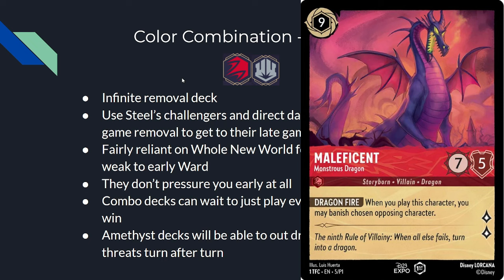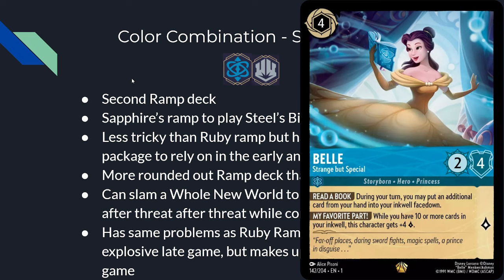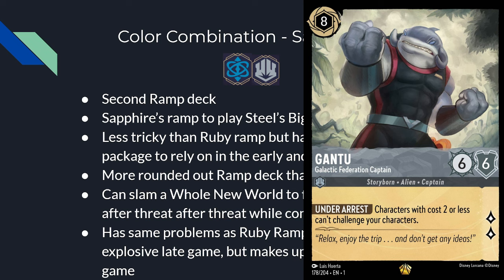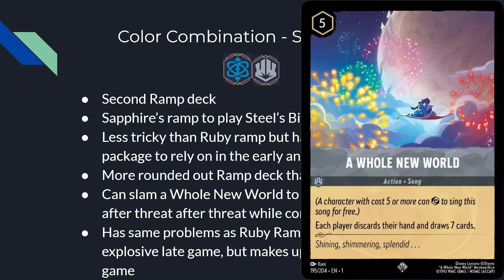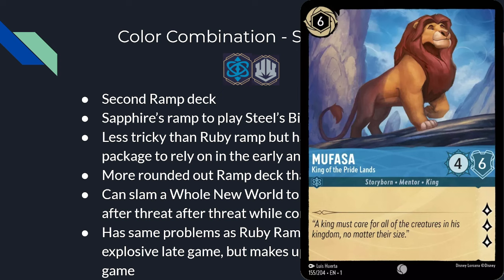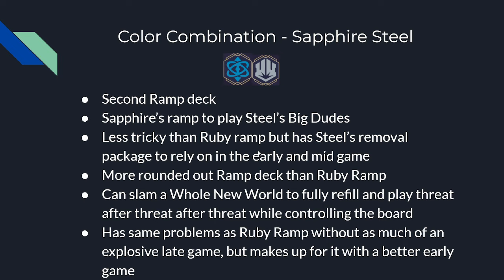Sapphire-Steel is our second ramp deck. This is the backup ramp deck to the Ruby ramp deck — using Sapphire's ramp to play out Steel's big threats. This deck is less all-or-nothing than Ruby ramp; it has Steel's removal package to rely on in the early and mid game, making it more rounded. Less high highs but also less low lows. You can slam A Whole New World to fully refill your hand and play threat after threat — even if your opponent draws good cards, your cards are better because you have more mana, and any good opponent cards get answered by Sapphire and Steel removal. It shares Ruby ramp's draw-order dependency and lacks the explosive late game of the big Mickey Mouse, Aladdin, or Maleficent, but compensates with a better early game and smoother gameplay experience.